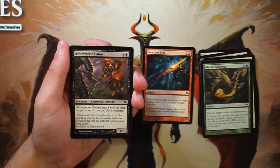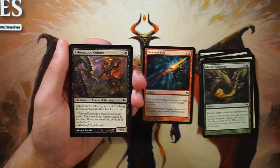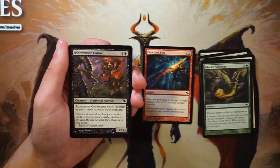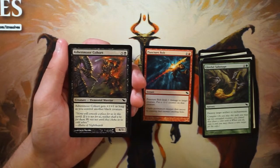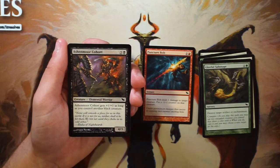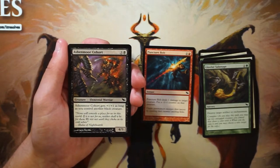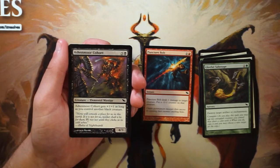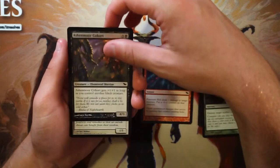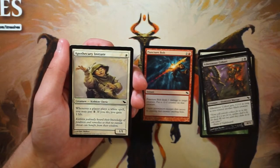Ashen-Mouth Cohort is a 4/3 for five and a black. It gets plus one plus one as long as you control another black creature, so at best it's a 5/4 for six. That seems pretty bad in the general scheme of things — a 4/3 at worst and only a 5/4 at best for that mana cost. Not very exciting.